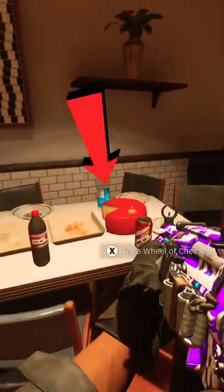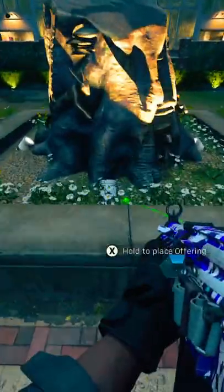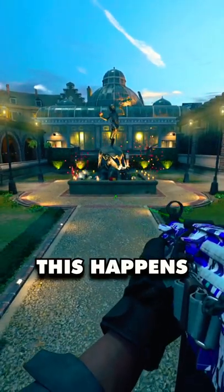Then you want to find this wheel of cheese and take it to the Pied Piper statue in the middle of the map. Make the offering and then this happens.